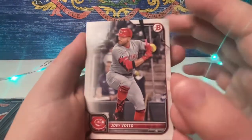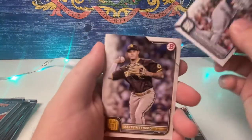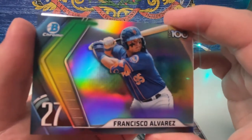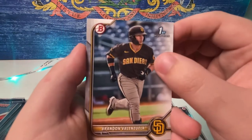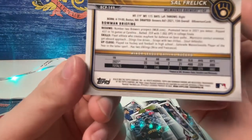Joey Votto, little Bow Bow — look at Bow's flow, man, I strive to have a flow like Bow one day. Little Rizzo action, little Manny Machado. Hoi Park, Fran Alvarez — Francisco. Christian Arola — call him Aloe Vera. Brandon Valenzuela, Guardado Lopez, and Sal. There's a cool Sal in the back, not sure what that is — I don't think it's a short print.